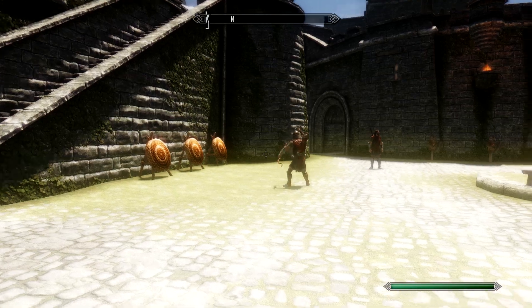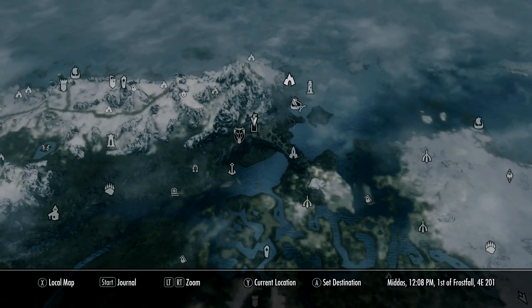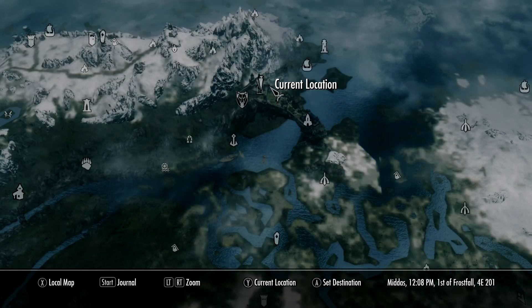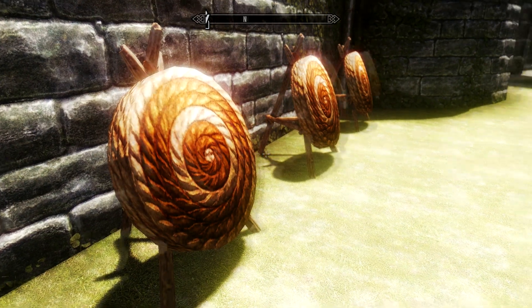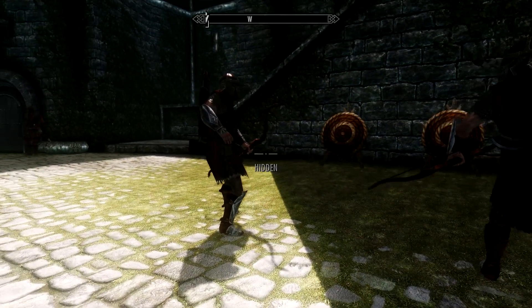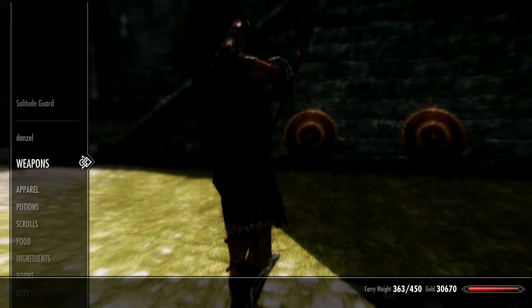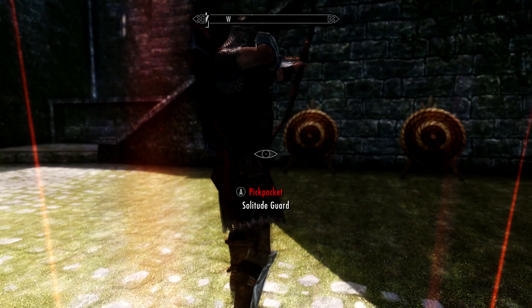Number four: unlimited Daedric arrows. If you've got some time to kill you can easily accumulate an infinite supply of arrows by waiting around in Solitude — it's located just here on the map. Once you're in the city, just wait around the archery practice area. All you need to do is pick up the arrows as the guards fire them into the targets. But what a lot of people don't know is that if you pickpocket and remove all of their arrows...